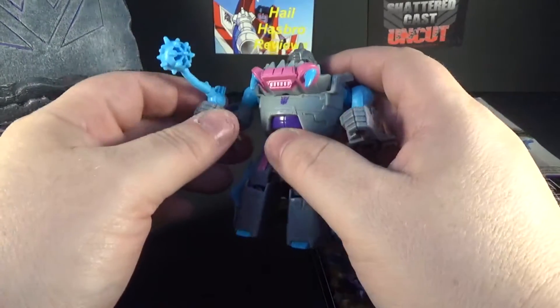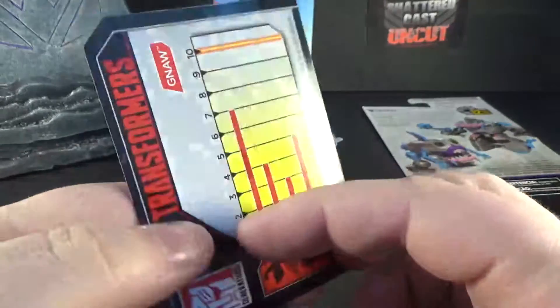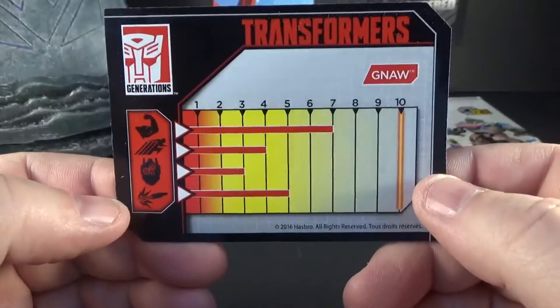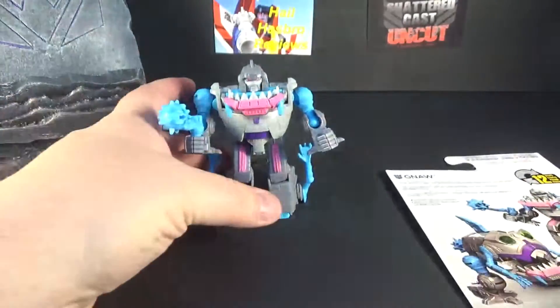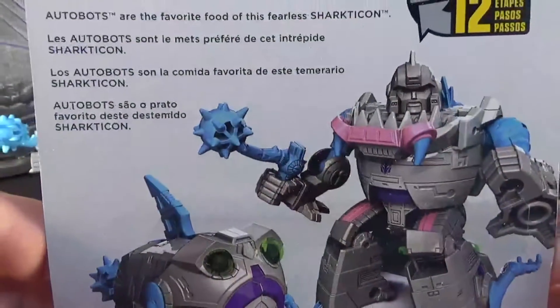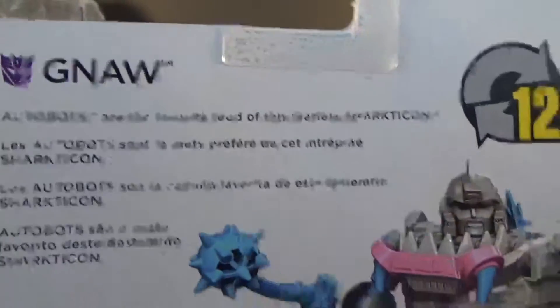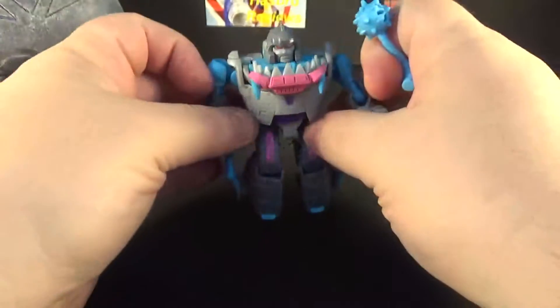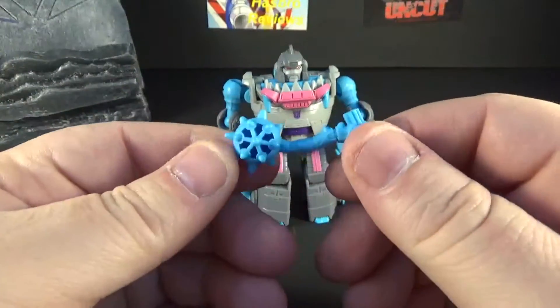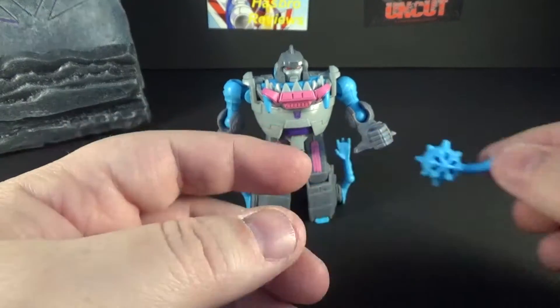He's a troop builder which is a big part of the appeal. He comes with a little Titan Master card which has cool artwork, and there are his tech specs. Pretty strong for a little fella. He also comes with an accessory — his tail, also known as a little whip. Solid plastic, nothing else, with little detail holes and a little aqua blue going on which matches everything else.